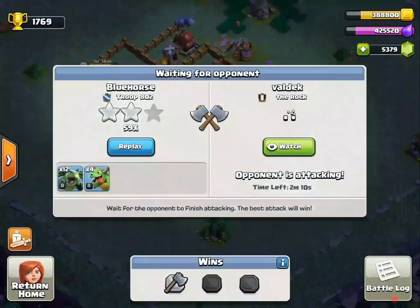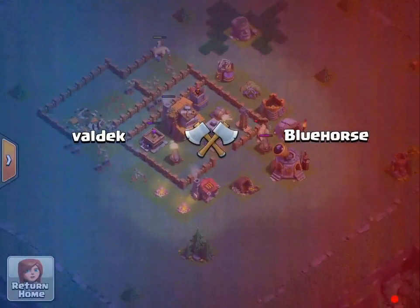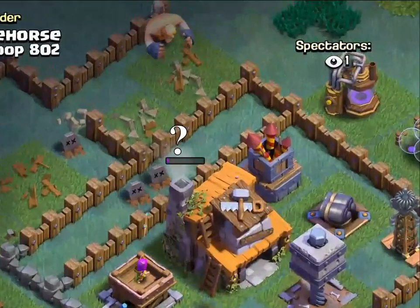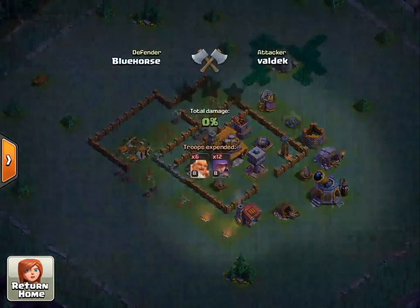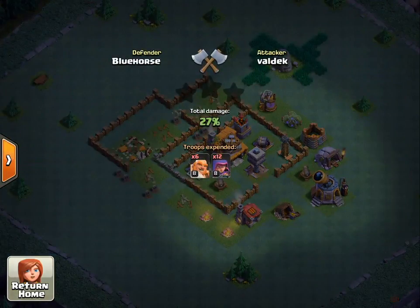I like how the new feature lets you watch your opponent's attack. He is Builder Hall 5 — can he get the Builder Hall down? They made it so that it's kind of glitchy watching your opponent live, because you can see the giant was way up top and it was attacking the wall.